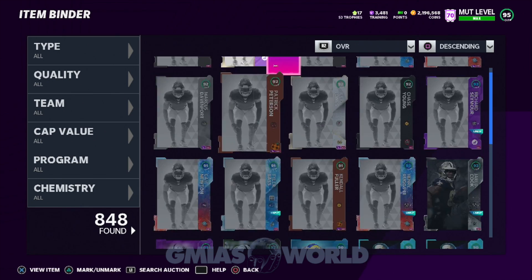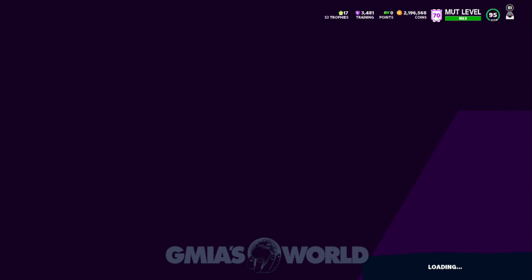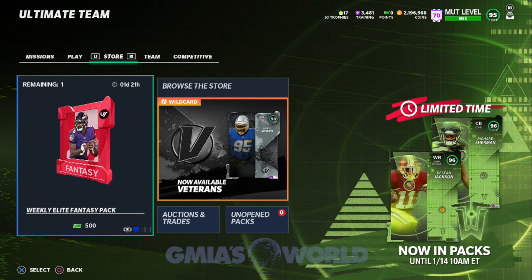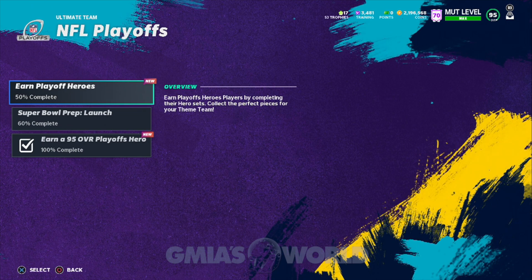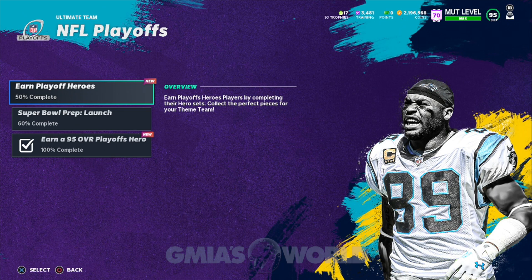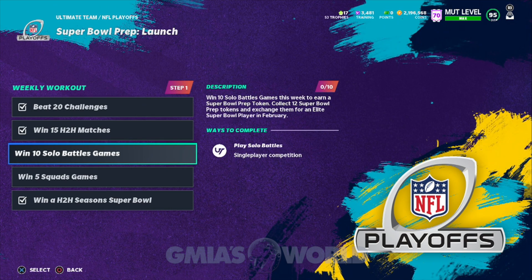That's very, very important — understanding the usefulness of the cards in your binder, because all of these cards are going to amount to a lot of value very soon. So that's what I wanted to point out before we look at the missions tab, where they explain how you get these prep tokens and what is going to be the usefulness of these Super Bowl elite players. Obviously the players are going to go into sets. You're going to go to the NFL playoffs tab and see the Super Bowl prep launch — I showed it briefly when they first released it.